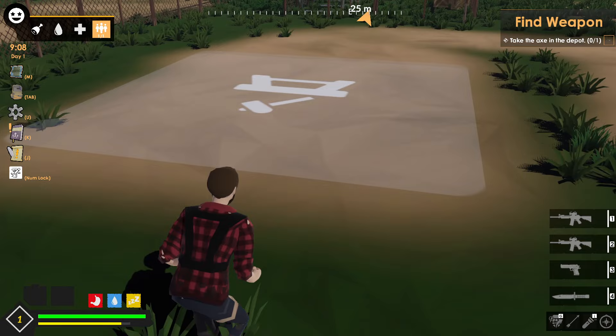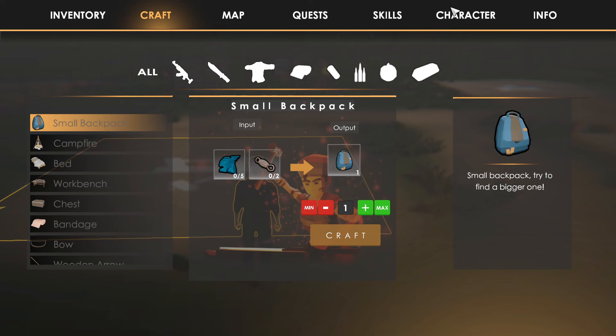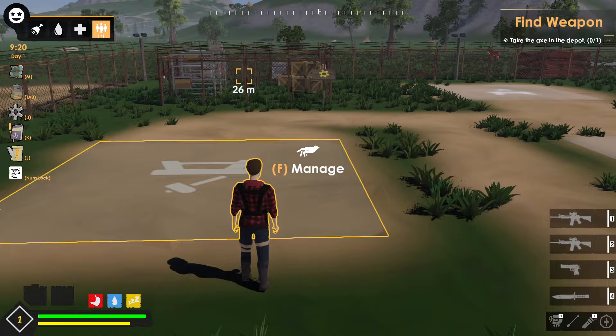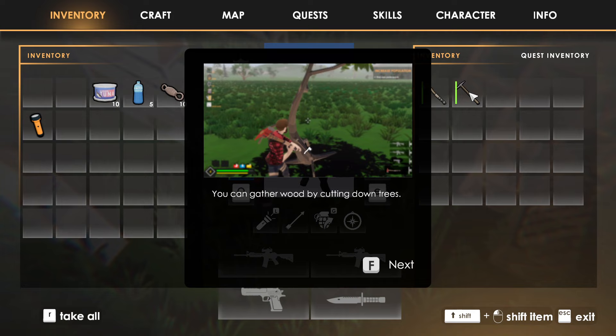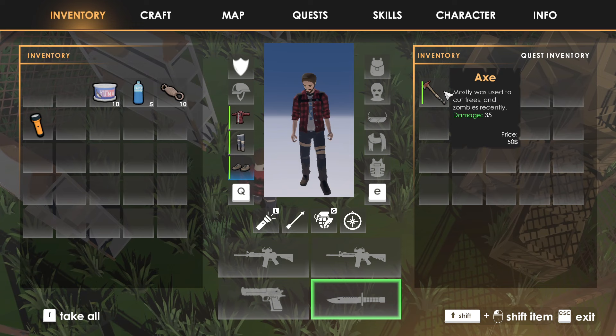So find weapon — take the axe in the depot. We've got something over here. We can jump, we can scroll in and out. That's our crafting and inventory. Zombies, tanks, raiders — let's just discover as we go, shall we? Gather wood by cutting down trees. Gather stone, iron or sulfur by breaking rocks — no worries, nice.